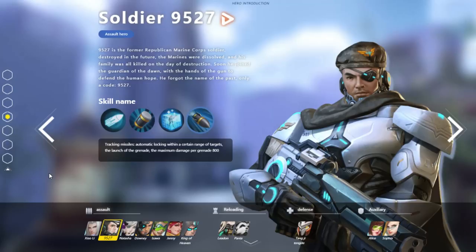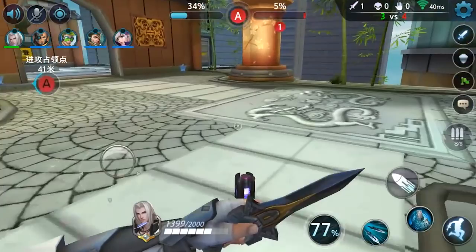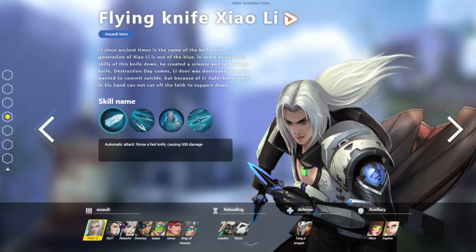The last character that has a bio is Xiao Li, who is obviously Sephiroth from Final Fantasy VII, just acting like Genji, like we said before. The weirdest part about his bio is that it says, 'but because of Li-Gia-Fie knife stunts in his hand, cannot cut off the faith to support down.' I don't understand what any of that means. I wish they had one of these pages for the Stormtrooper character because I want to see that guy's whole story.